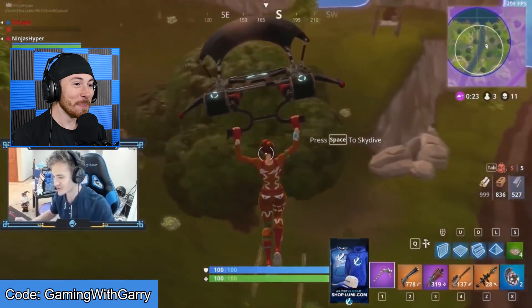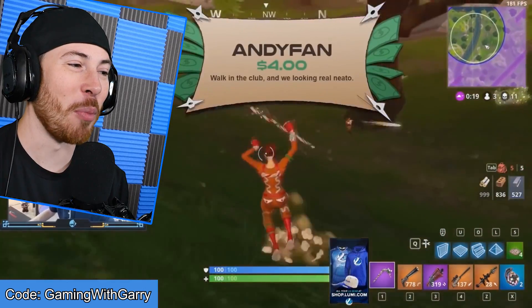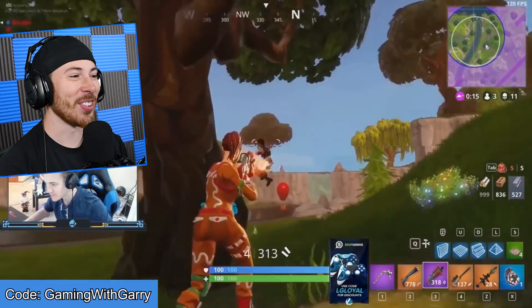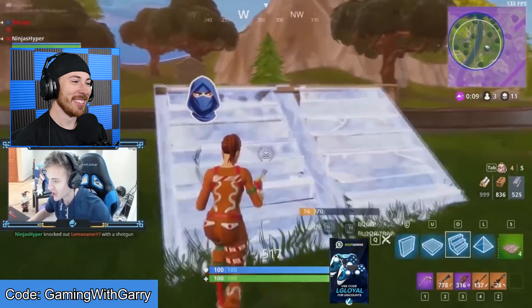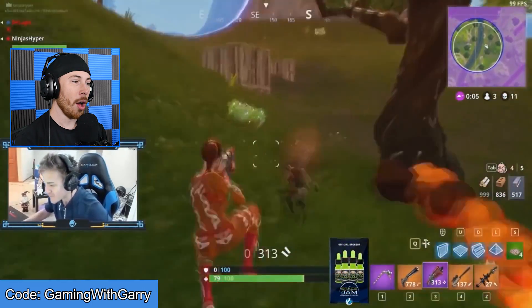No way he actually hit that! And this Ninja is so much more different than the old Ninja. Then he makes his best friend in the disco while dabbing on him — letting him know you're a Ninja. Build a wall, shoot a rocket, and then finish him.